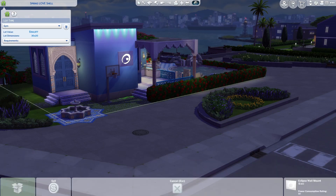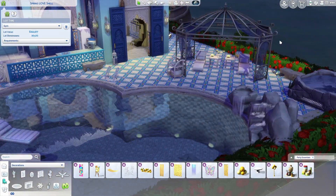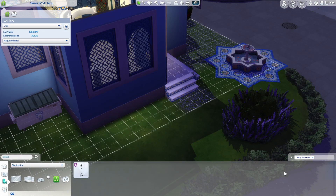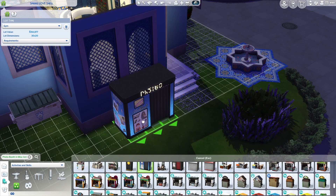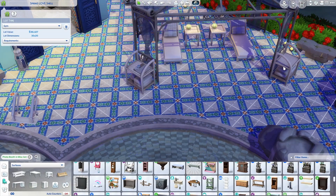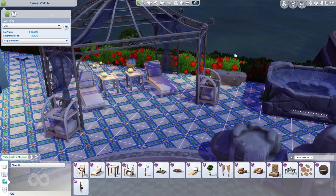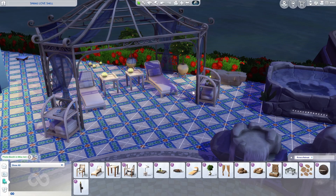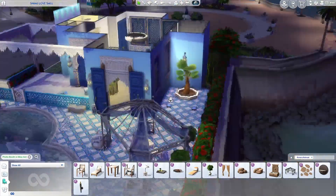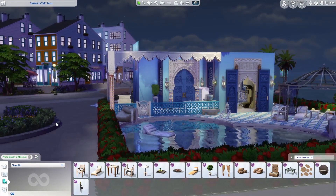I used lights from the Party Essentials kit — I think they look really neat on walls and I thought it just worked at the front there to have the lights shining down from the roof. And I added a photo booth, which might be a weird thing for a gym, but again it's another woohoo spot. And I added another towel rack with another drinks tray on it so they have a couple of choices of drinks to make. And some more plants — I think they're orange trees. Now it's looking a lot more done.